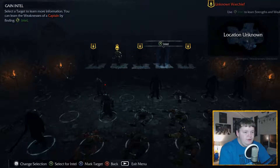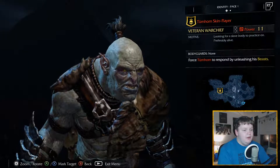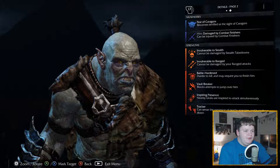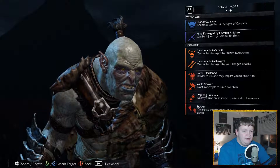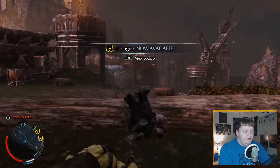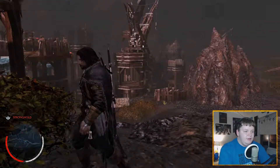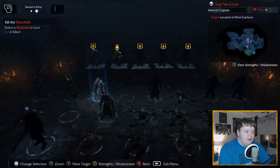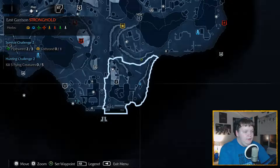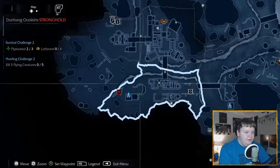We want intel on one of these warchiefs - any of them at this point. This guy - okay, let's do it. That's Tombhorn Skinflayer. Force Tombhorn to respond by unleashing his beasts. He fears caragors - unleashing his beasts, I guess that's why he'll respond. Damaged by combat finishers, invulnerable to stealth, and vulnerable to range. He's a vault breaker - that's okay. So he's essentially just a standard pretty difficult captain - you gotta melee him the whole time and he's pretty hard to beat.